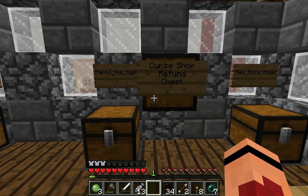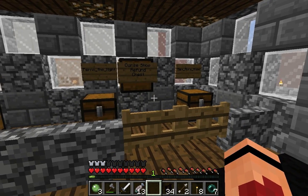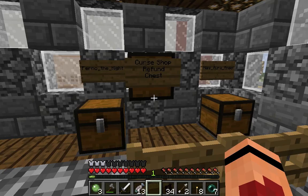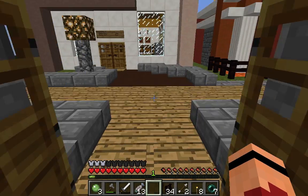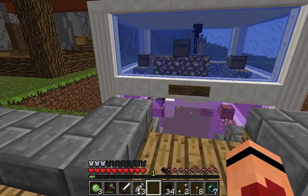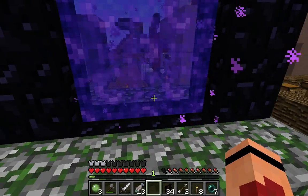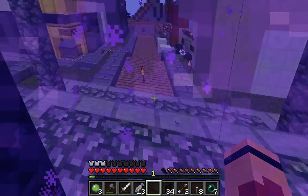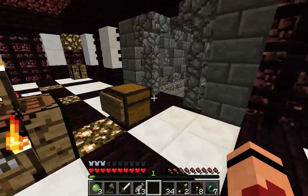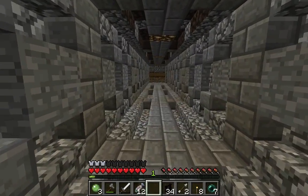I put the curse refund chest next to my big chest. So if for whatever reason you paid but didn't specify a curse, I'll just take the money and drop it in the curse shop refund chest so you can get your money back. There's also an enderman in there which might be a problem. Anyway, let's head back to my base. Today is Sunday — tomorrow you'll get a night broadcast, and the process video is probably coming out Thursday or Wednesday.